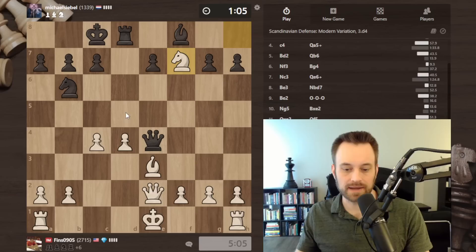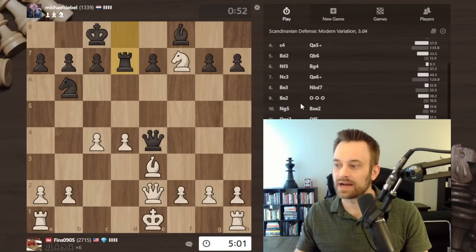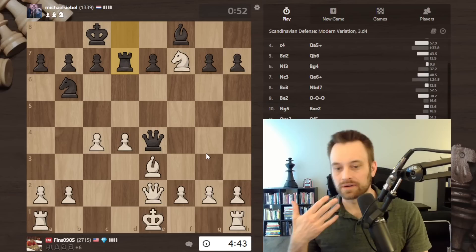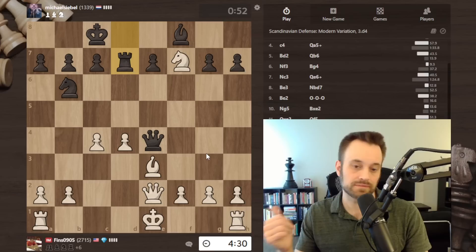Time is getting super low for my opponent — they're going to be under a minute here with the five-second increment. One aspect of black's castling decision on move nine, where I got to play knight g5, is that black wasn't looking at what my next move would be. I think they just felt they needed to get castled and get their king to safety, then switched off their prophylactic mind about what my options were. So always have that question in mind: what will my opponent do on the next move? It's a fundamental question we have to be asking ourselves — hard to do on every move, but that's the goal over time.